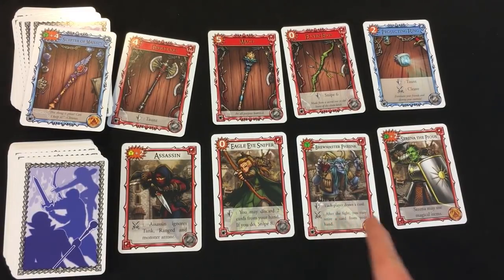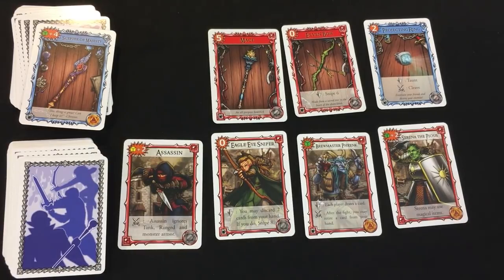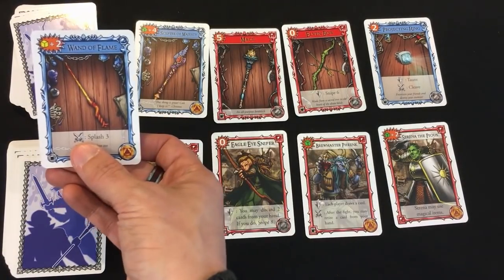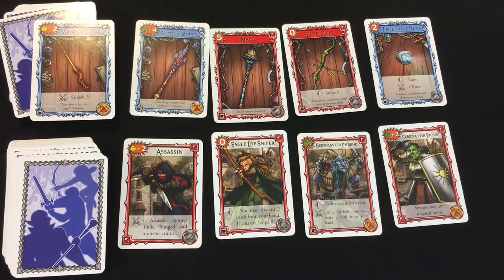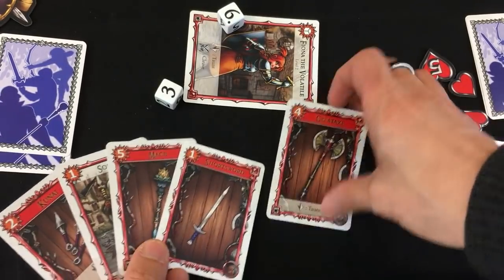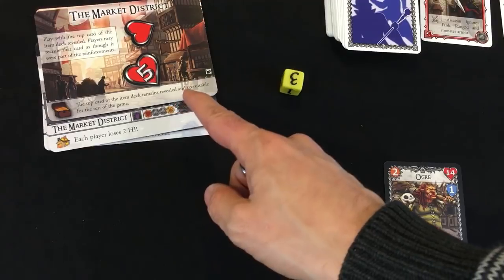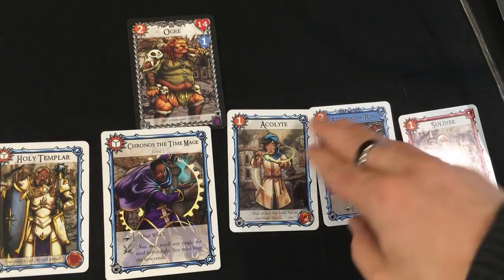Fiona recruits the Great Axe — four damage and taunt — for one silver, leaving her with one of each coin. A Wand of Flame is revealed: yellow plus two but splash three to everyone engaged with that target. She discards her blue cards and draws fresh, getting her Mace, Kunai, a Soldier, and a Shortsword. Kronos's turn: he has no monsters so he must taunt the Ogre immediately, which saves the Market District. Its ability just means a fifth item is available for the rest of the game. The Ogre has armor — subtracting one from each attack — so Kronos needs to plan carefully.